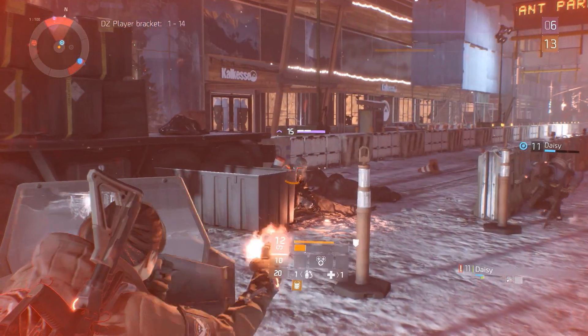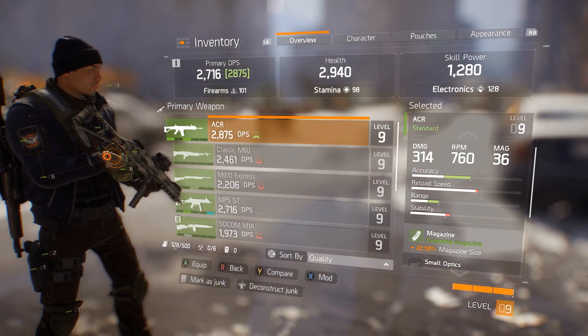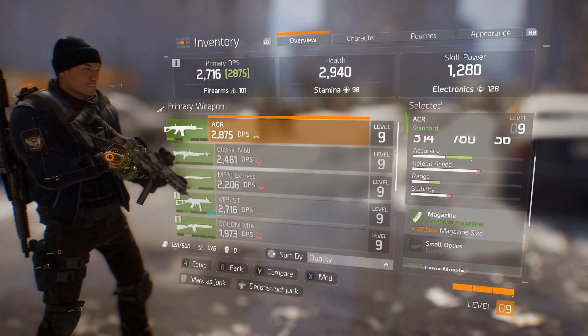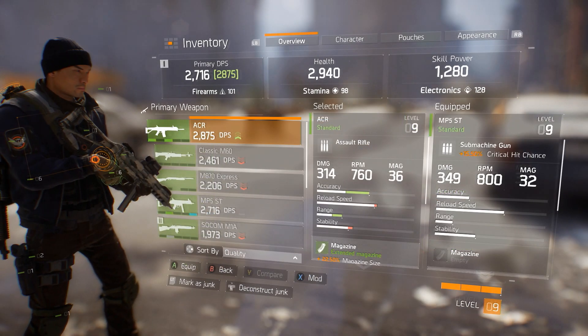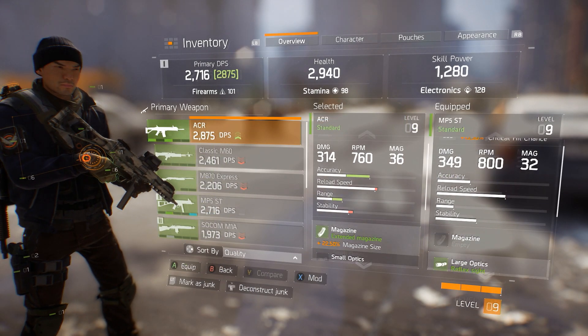There are many different types of weapons in the game that you can see by accessing your inventory. The power of each weapon is shown by its DPS stat, Damage Per Second. When selecting a weapon, you get a detailed view of the weapon stats and properties.